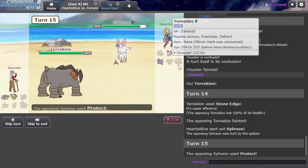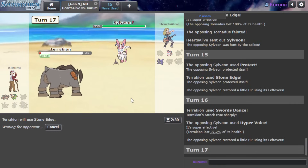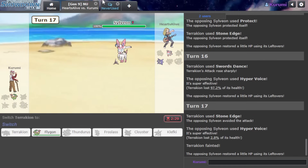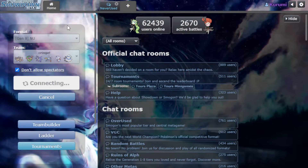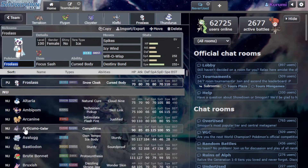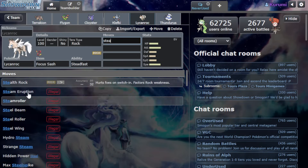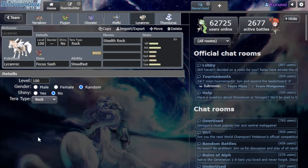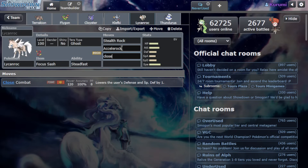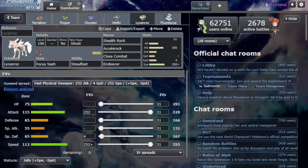I actually just lost because they had Swagger on Tornadus. I have to go for Swords Dance and hope Stone Edge crits - but never mind, I just miss. This is a great start to this video. I'd like to say I'm playing decently - that first game I misplayed, but that second game, there's nothing you can do about getting cheesed like that. You just move on. I'm going to make Lycanroc Taunt, because every game my mons end up so weak.